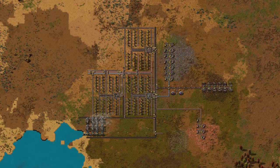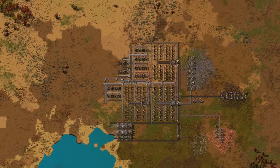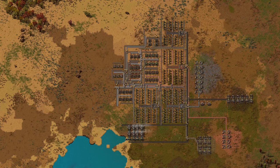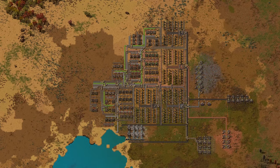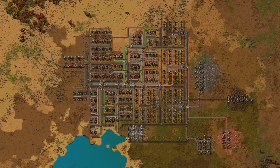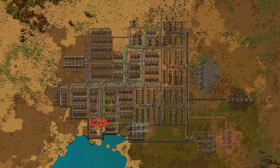We can upgrade and add more machines if we aren't producing enough of something, but at some point we are going to reach a bottleneck where, most likely, we need just one more conveyor belt of something without any further space being available on the bus. At this point there are a number of solutions, and none of them are nice. The first option is to spaghetti an extra conveyor belt in, which might work if all you need is one extra belt, but we all know that one extra belt is never enough.